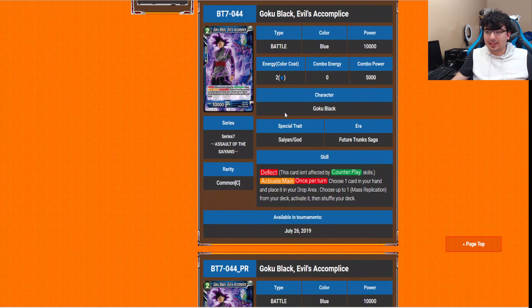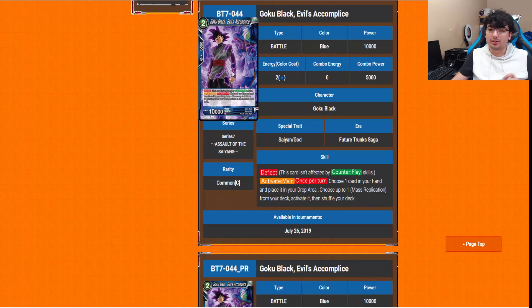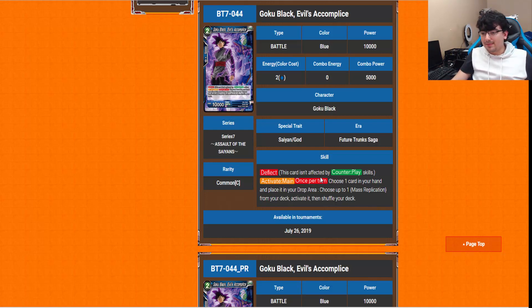Goku Black Evil's Accomplice — the artwork on this one is just beautiful. It's got Deflect. The Activate Main is once per turn: choose one card in your hand, place it in your drop area, then choose up to one Mass Replication from your deck, activate it, then shuffle your deck. Yes — Goku Black and Zamasu are getting a field card, and I love it so much. I can't wait to tell you guys about it!